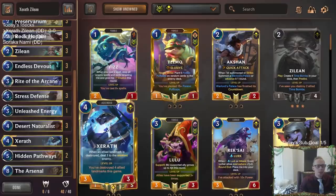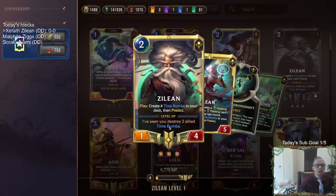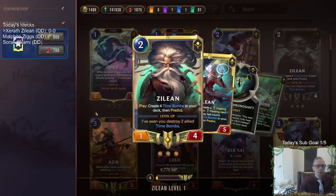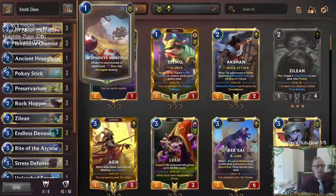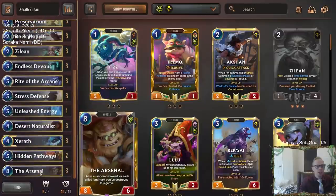Xerath's a slower control champion, because whenever you're destroying your landmarks, you're dealing damage to the weakest enemy. And we can pair that with Zilean, who's another slower control champion that is creating these time bombs. These time bombs are dealing one damage to all enemies, and that's a landmark getting destroyed, so that works very well with Xerath. They pair well together, so we're going to pair them with Bandle City, because Bandle City has some other important landmarks to destroy. And then Bandle City also gives us a top-end card that's a really good win condition in our deck: the Arsenal.